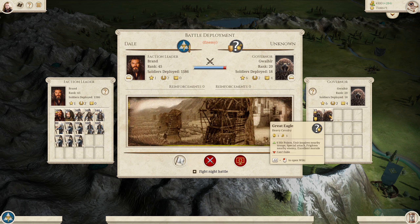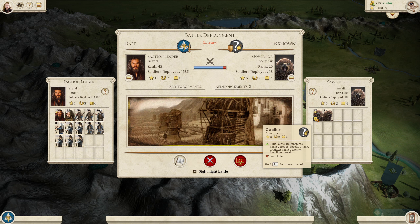The Eagle units themselves are fairly strong — very high in the offensive department but slightly lacking in defence. Gwehaer additionally is fully upgraded with the gold sword and the gold shield. Monster units in this mod are notoriously strong, but the only real weakness they have is ranged fire, so make sure you've got plenty of archers with you.